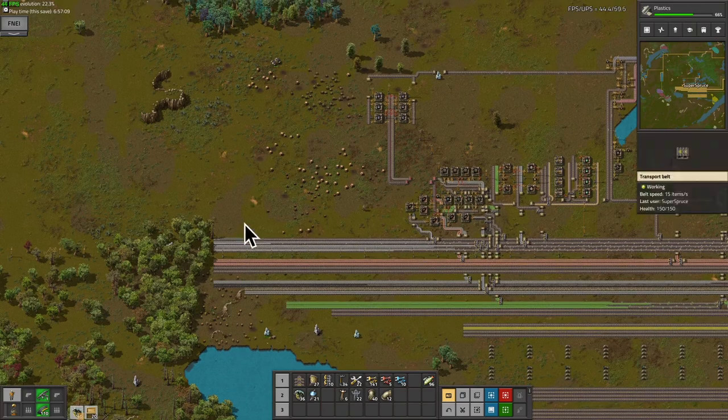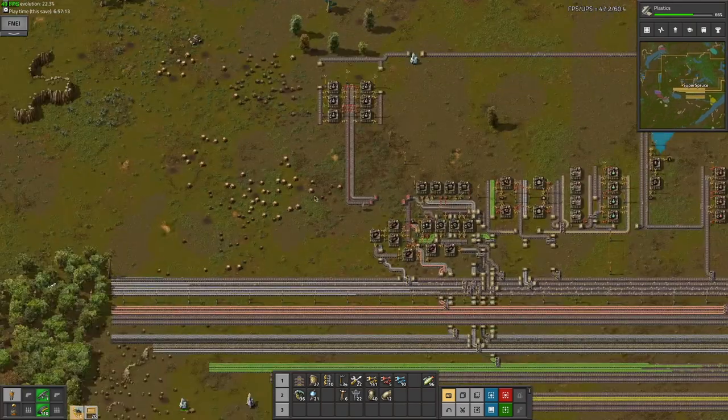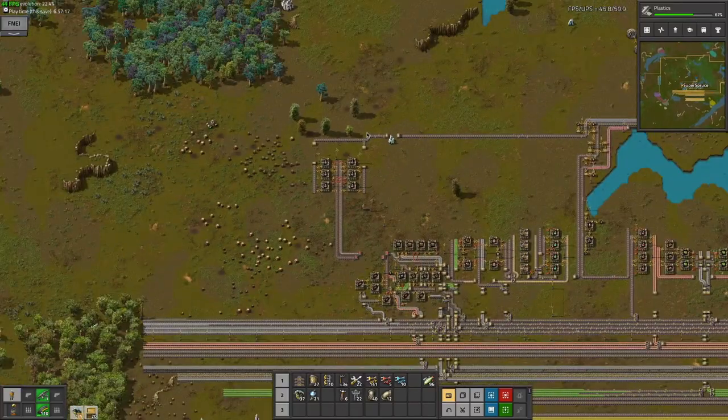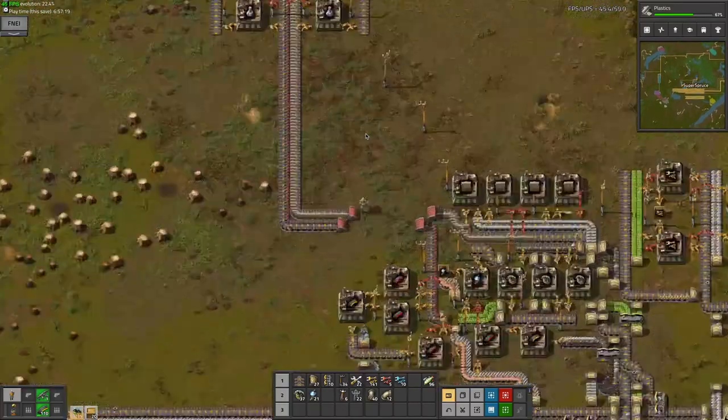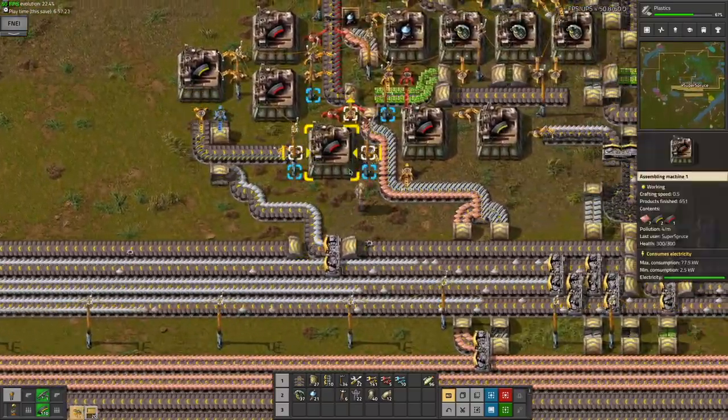I've cut down the trees, extended this belt, and I'm now ready to make a better military science build. This spaghetti build - I told you was temporary, and I will deliver on that promise.